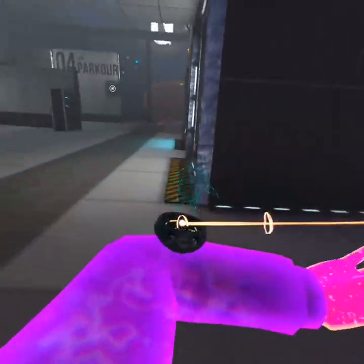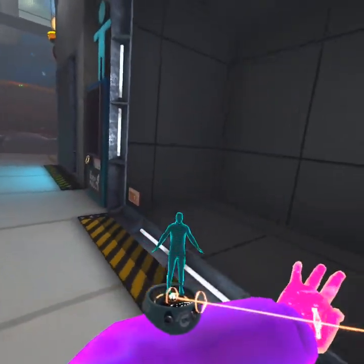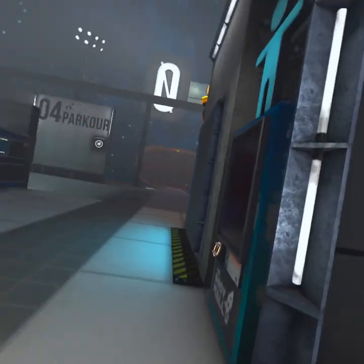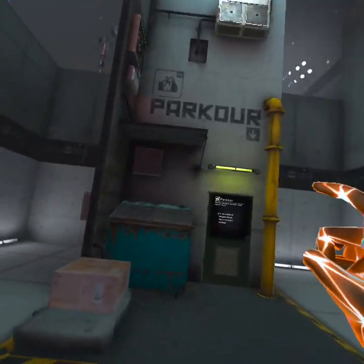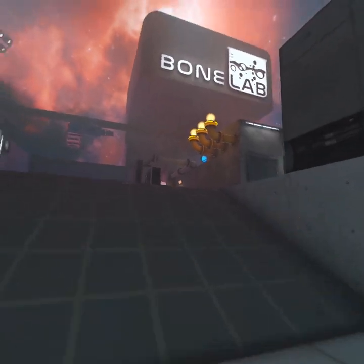So to get the Ford avatar, I'll show you the Nobody first. This is the Nobody avatar. It's pretty cool, and to get it you wanna go to the parkour. Disclaimer: this is only when you've beaten the game. When you open up the game, it'll be right there.